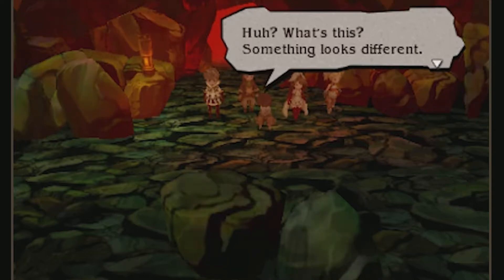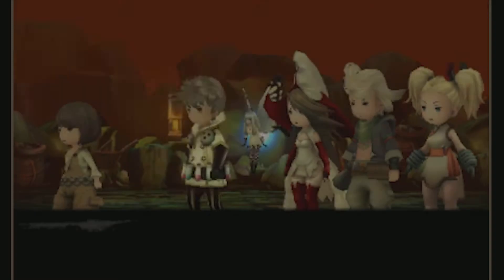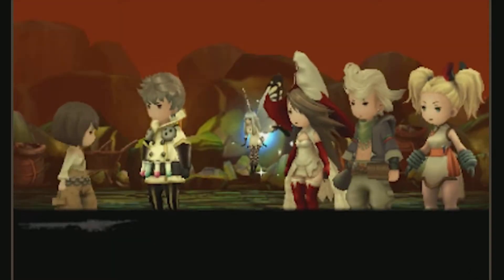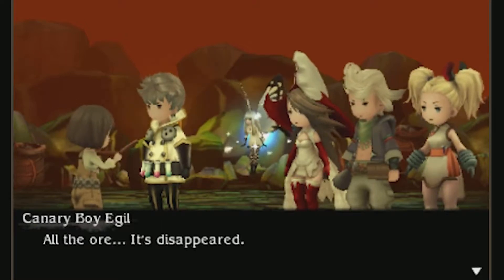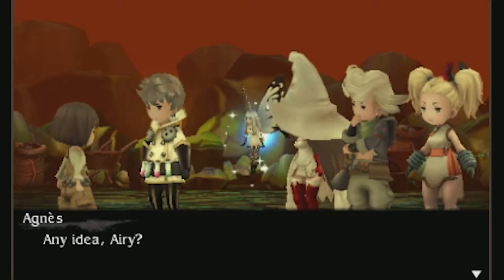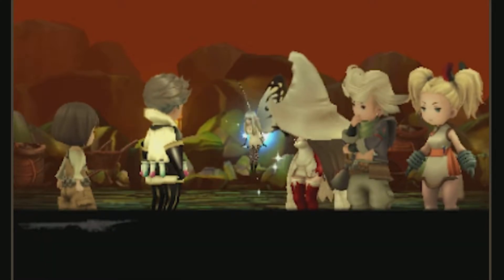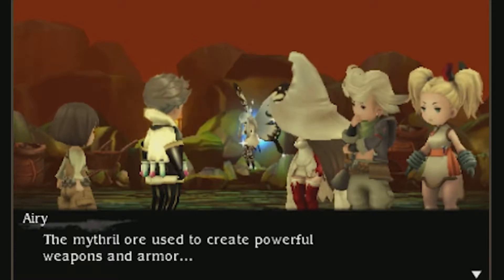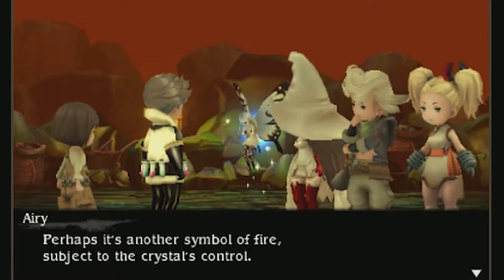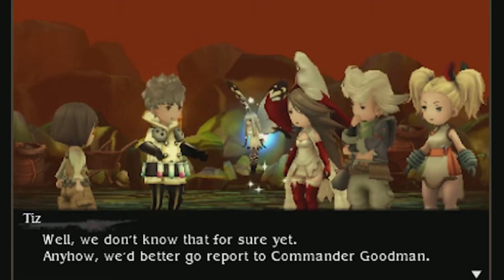Huh? Something looks different. No way. What is it, Egil? Oh, the ore! It's disappeared! What do you mean? Is it something to do with awakening the crystal? Any idea, Eri? With the death of the Fire Vestal, it was no longer possible to control the magma that represents fire. The Mithril ore used to create powerful weapons and armor — perhaps it's another symbol of fire, subject to the crystal's control. Well, we don't know that for sure yet. Anyhow, we'd better go report to Commander Goodman.